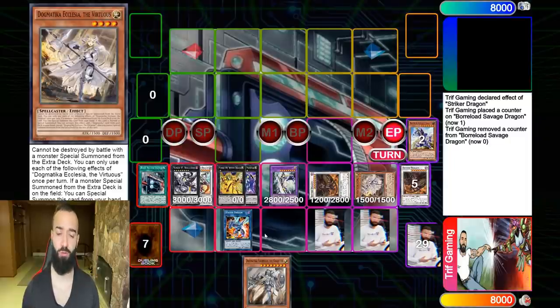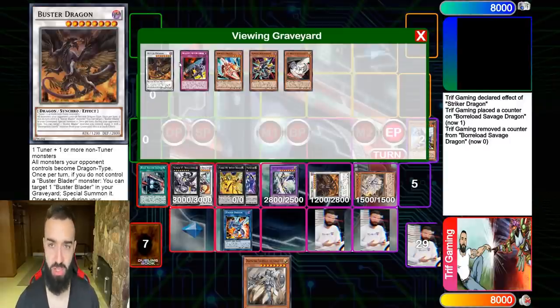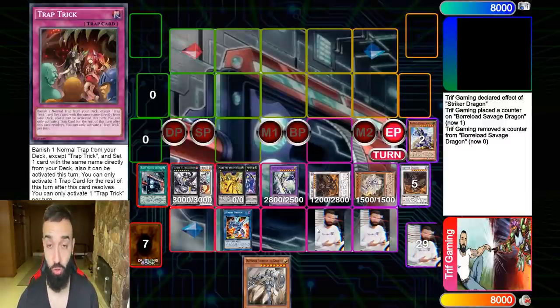Going first this deck is broken — but what if you don't draw Buster Whelp? You have about 16 starters: Ecclesia, Punishment, Quick Launch, and more. Ice Dragon's Prison can also summon a tuner so you can go Needlefiber. Punishment sending Ash Dragon gets you Ecclesia and gets your whole engine running. So even if you don't have your engine turn one, you get it turn two because all the traps ensure you get your engine.